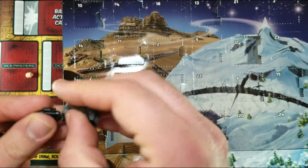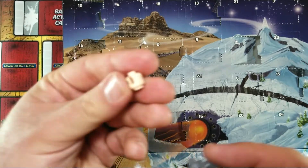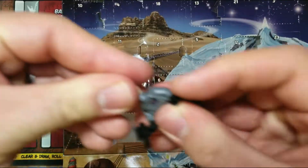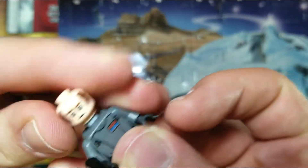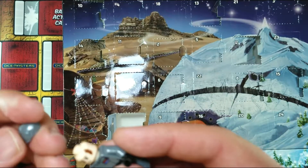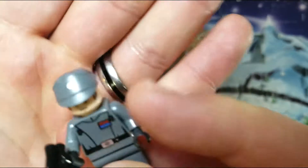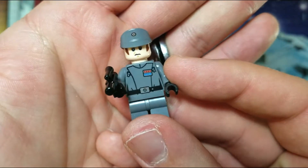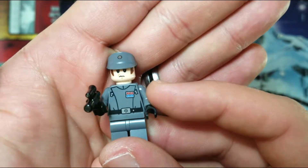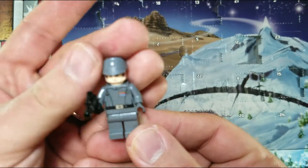So let's give him his blaster. And this time just one face - a stern looking face. And no hair, just a hat. It's nice detailing - they have the rank insignia. So that's pretty cool.